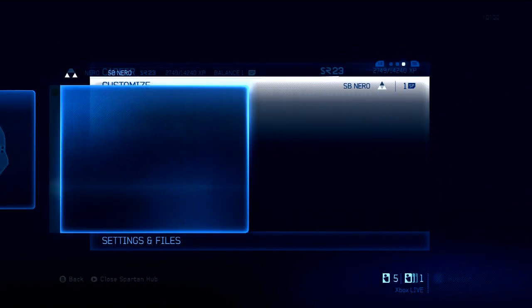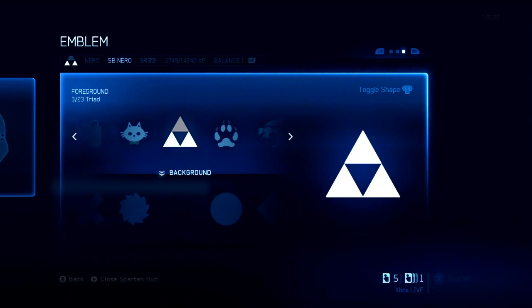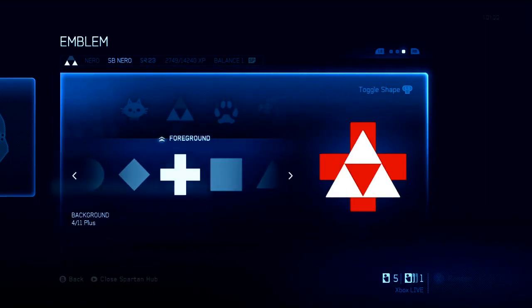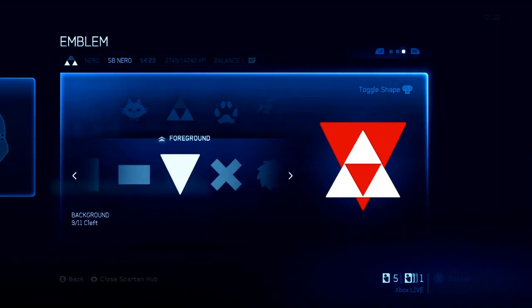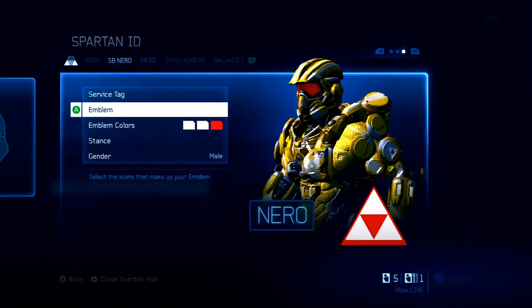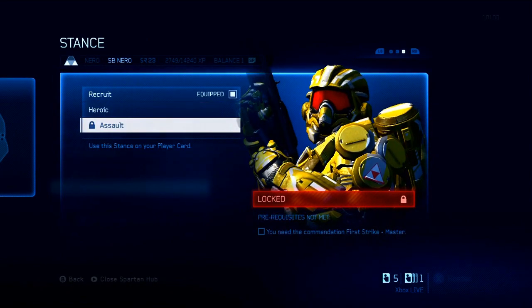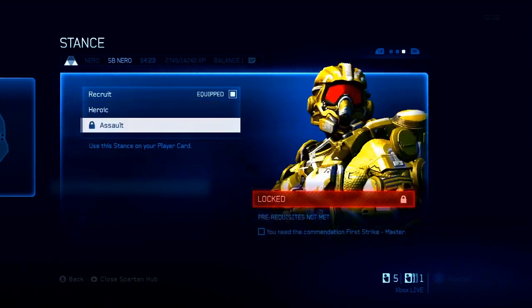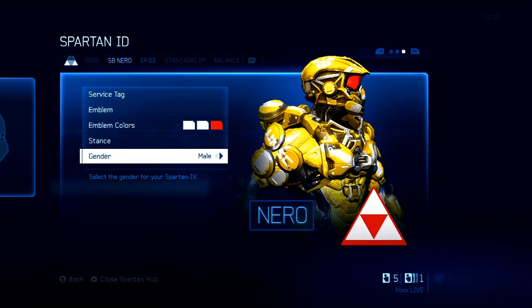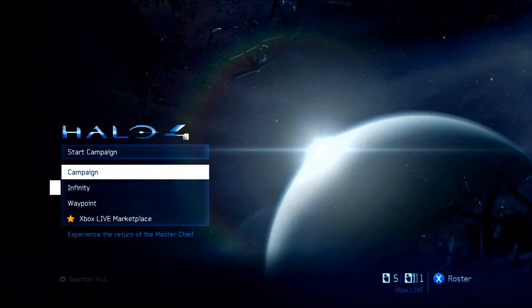For the final section, we head over to Spartan ID. You can get your own emblem — it's not quite as customizable as the Call of Duty emblem, but you can change it around. Personally I just use three triangles, it looks kind of neat. You can change the background it sits on and the colors of it. You can also change your Stance — stances are now part of your photos and how the game works in multiplayer. Right now I only have a few unlocked. And you can change your gender — male or female basically just makes you bigger or smaller.